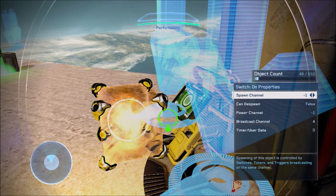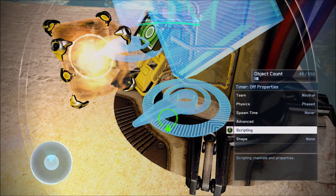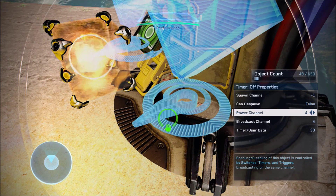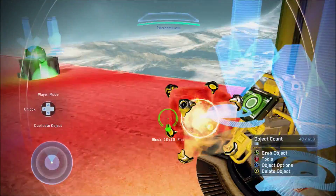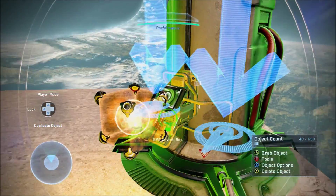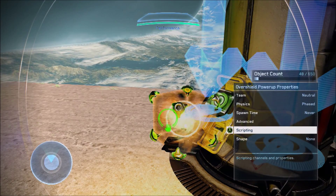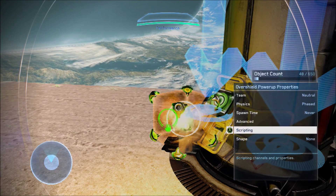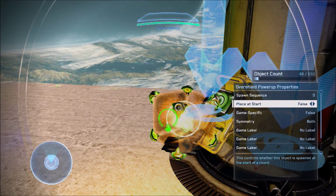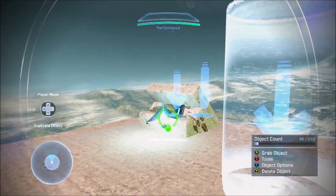Scripting — broadcast channel four is set to full. Broadcast channel four, power channel four, timer used data 30 seconds. You can set however long you want the respawn to be. Then spawn channel four, candy-spawn true, place-at-start false, spawn time never — basically exactly the same as the camo module.